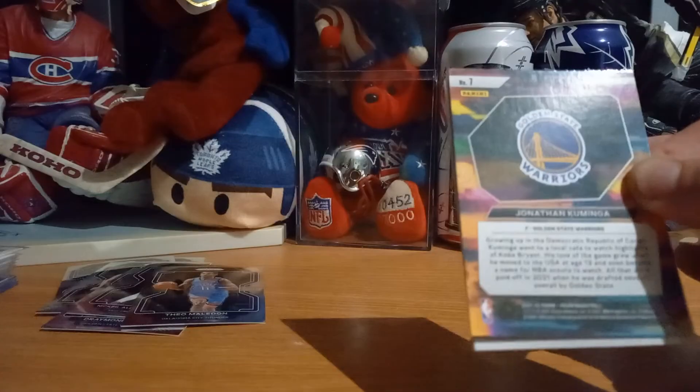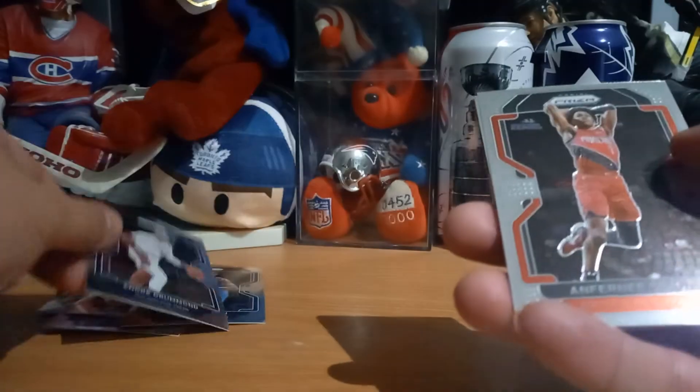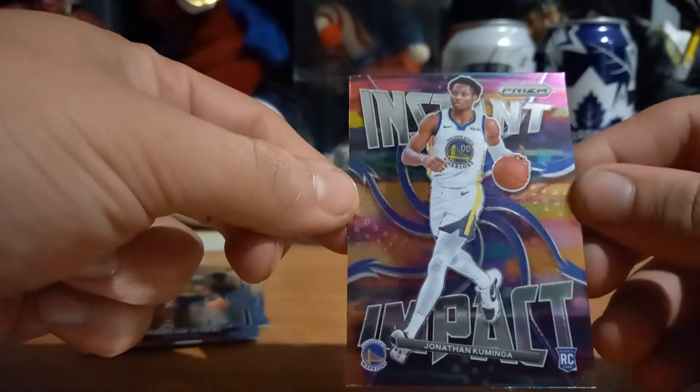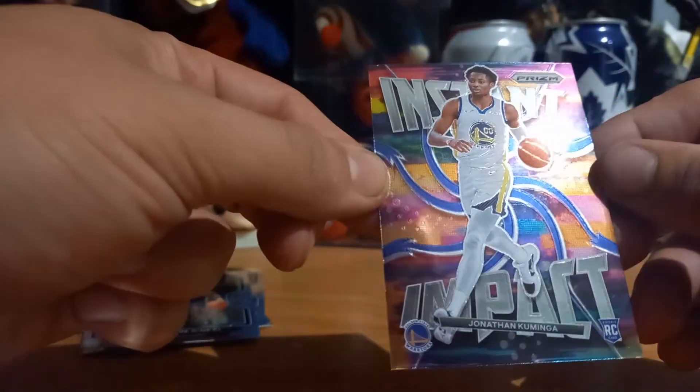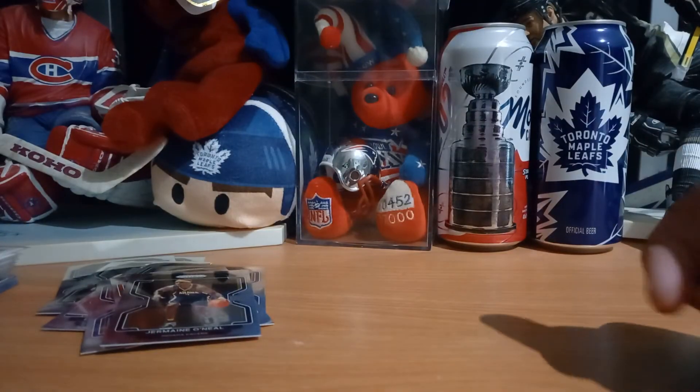Down to our last pack and we got — Scotty Barnes! Arcade Rookie card, Prism maybe. That's real with Jonathan Kuminga. Andre Drummond. Ben Simmons. Jermaine O'Neal. An Instant Impact of Jonathan Kuminga. Thank you for watching — like, subscribe, and comment, and there will be more to come. He has double zero — it's my number. Bye-bye!